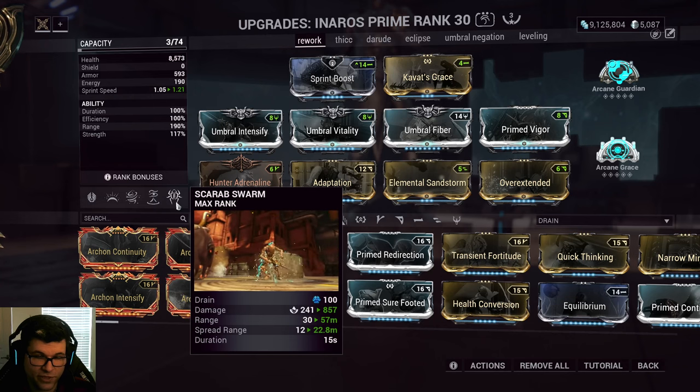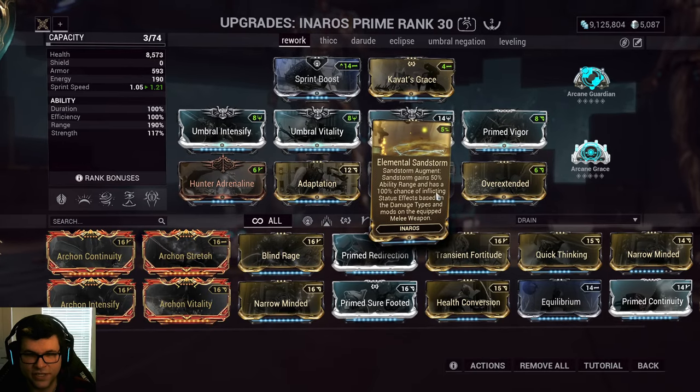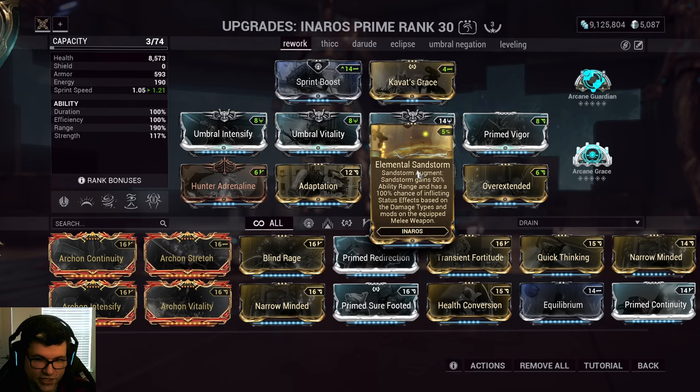It's not going to benefit your four as much, but you're sucking things in with your two, which also helps spread your four. I like this combo of the Umbral mods plus Overextended — this basically turns Sandstorm into the best enemy grouping plus priming ability in the entire game, I think. You're completely immune, you're sucking enemies in as you're moving. When you stop, they are right at your feet, and if you're running this augment, they are completely primed up with whatever status effects you want, ready to get just completely destroyed. I can't think of anything better than that — that's awesome.